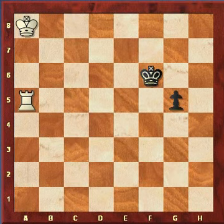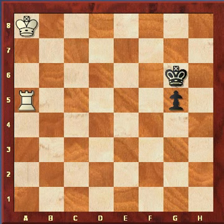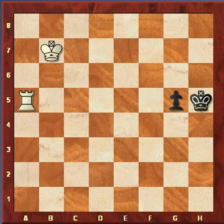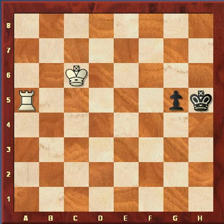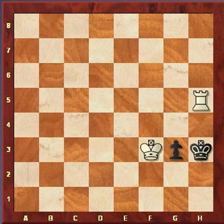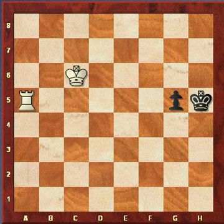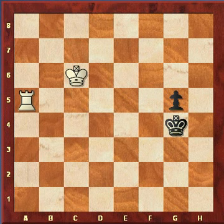If you're playing this position as black, you know that you cannot push the pawn because that would make it too easy for white to win. What you do is get the king over to the other side by using your pawn as a shield. If black tries to support the pawn from the h-file, that makes it too easy for white. When you're in a losing position, the goal is to play the best defense to make it as difficult as possible. That's why moving to the other side to block the king is better.